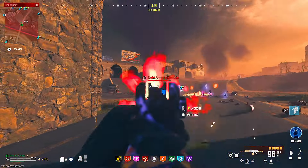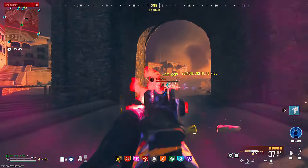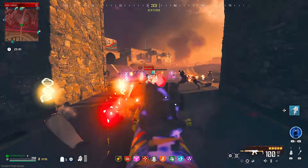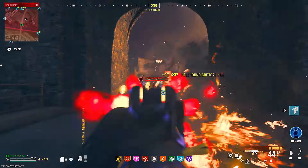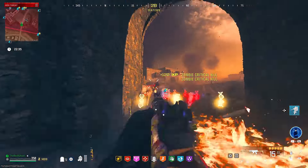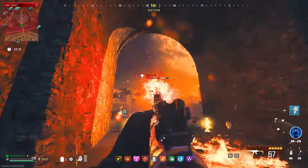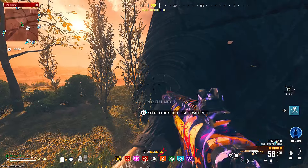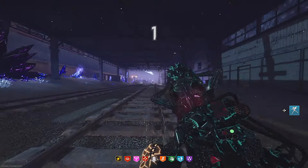Even without using the Thermite, the HRM still took down this other Mega Abomination really fast. The only downside is that I did have to reload a few times before I was able to kill him. I think if I had the Mags of Holding, it would have just made this thing so much better, because I felt like we were actually just ripping through this guy's health — the only problem was I just kept having to reload. If I was to really compare this gun to a lot of other ones that I've tested against Mega Abominations this season, I would say this is ranking right up there with the top ones.